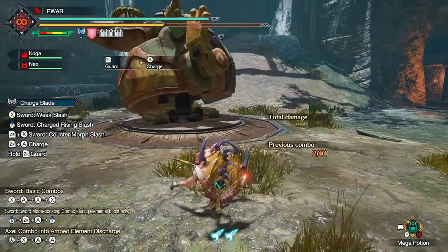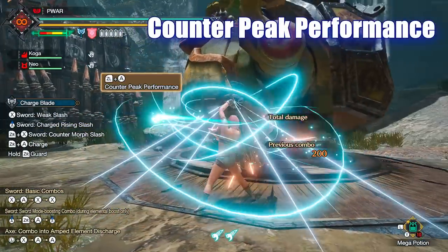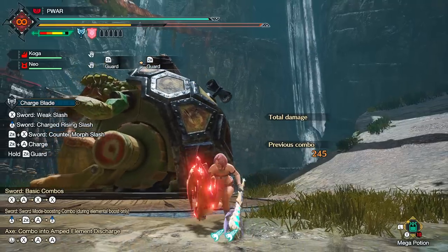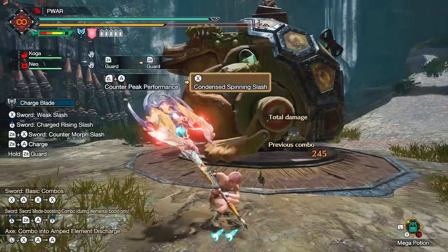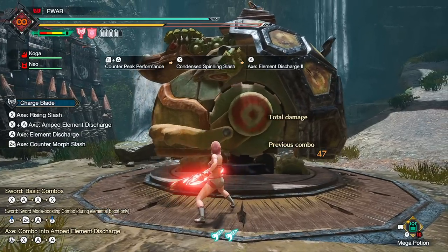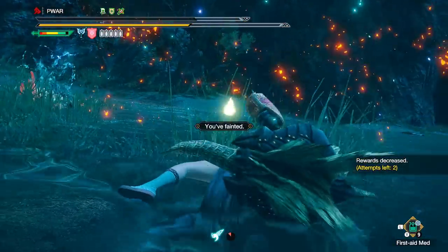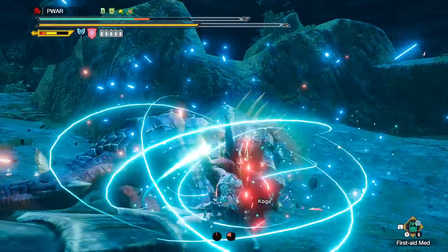The last switch skill slot has two new skills, and these will cost one wirebug each to use. The first is Counter Peak Performance via L2 plus A. This is by far one of Charge Blade's most broken skills to have. It essentially lets you counter a move near instantly, and if successful, it fills your phials to full. Meaning immediately after the animation, you can do a UAD instantly with full phials and red shield prior. The attack you counter generally has to be in front of you, as getting hit from the side or back will still get you hit. You can also activate this in either sword or shield form. It's broken.